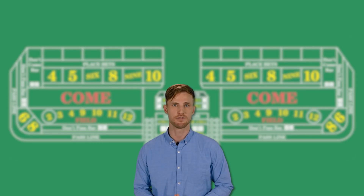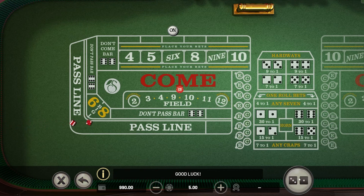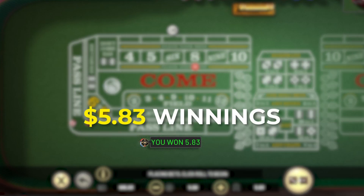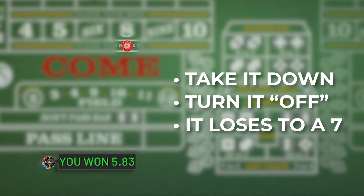Winning a place bet is straightforward. You win your place bet on a number when that number rolls while your place bet is in play on it. A place bet can be won multiple times using just a single starting bet, because when you win, the dealer pays your winnings and the bet stays in play until you either take it down, turn it off, or it loses to a 7 rolling.